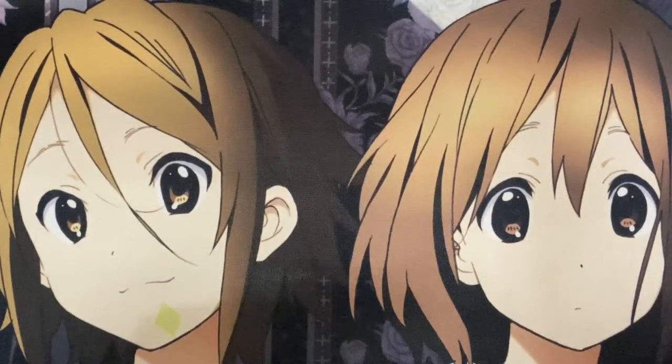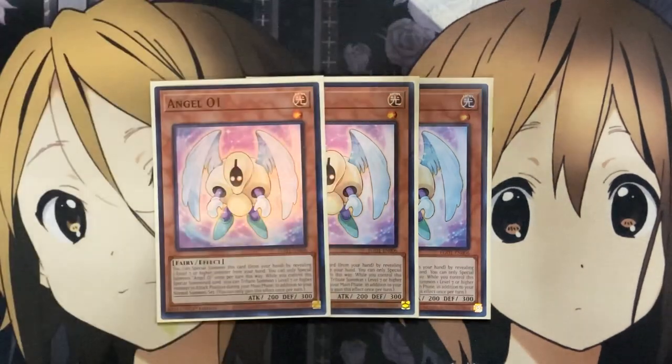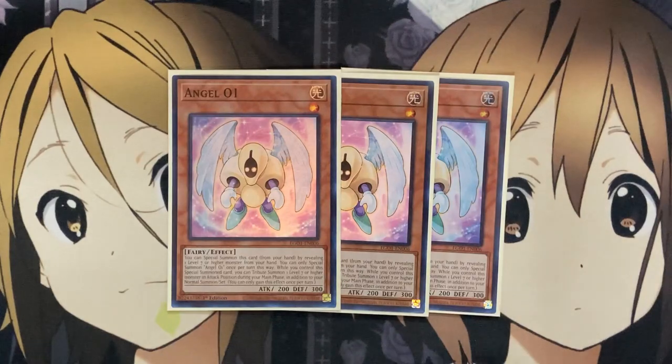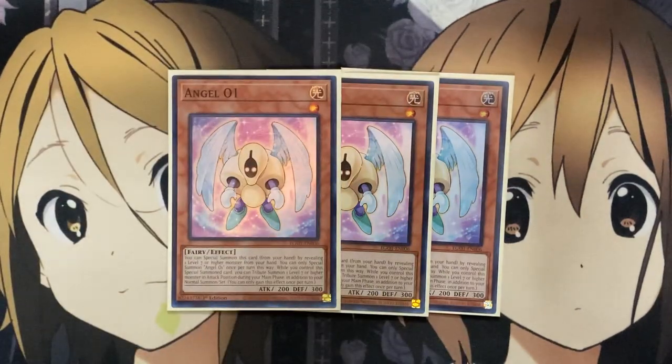I also run three copies of Angel 01. With this card, you can special summon it by revealing a level 7 or higher monster in your hand, once per turn. While you control this special summoned card, you can tribute summon one level 7 or higher monster in attack position during your main phase, in addition to your normal summon. This gives you the play with Reactor Slime for that additional summon. We run a good high count of high-level monsters in this deck, so it's an easy reveal. Note that the additional summon is except for Divine Beast monsters.